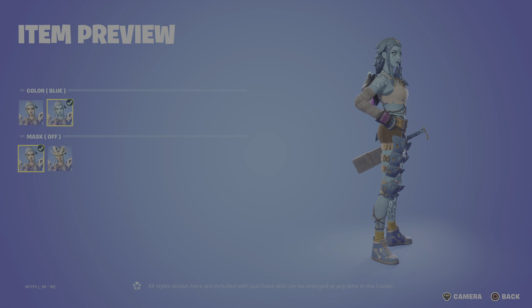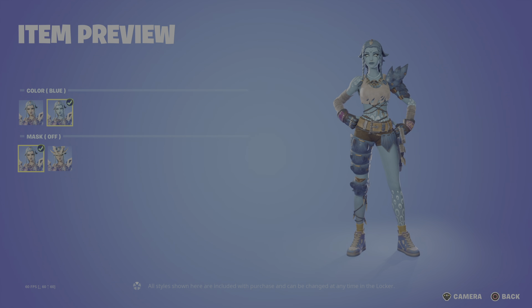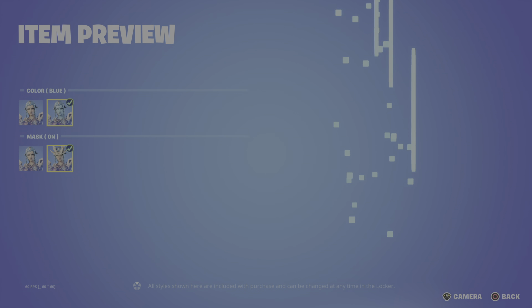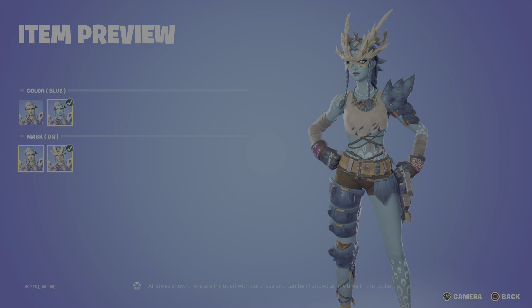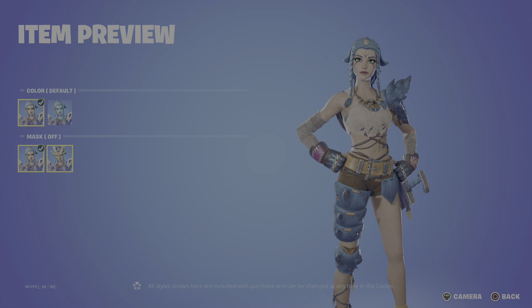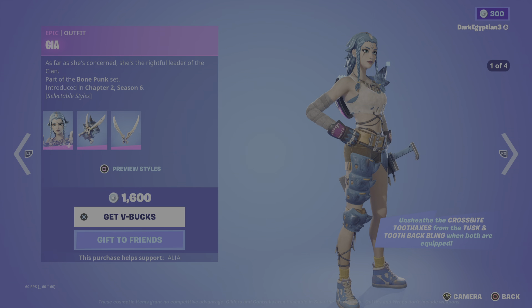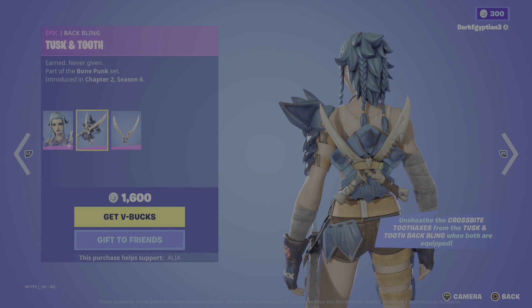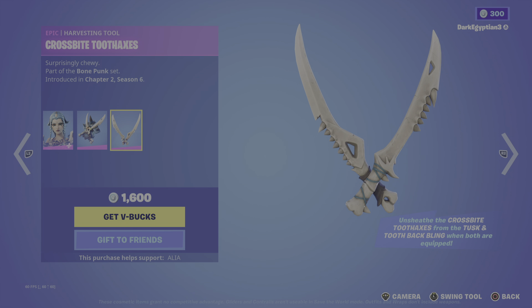Gaia has various styles: the default, and an alternate where you can turn her blue — very much inspired by Avatar, I believe. You can also have her with the mask on or off, lending into the bone aesthetic. Love her eyes. Moving on to the back bling, the Tusk and Tooth — never give in. Very very cool. And then the harvesting tool, the Crossbite Tooth Axe — surprisingly chewy.